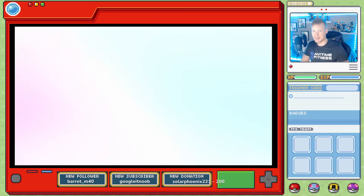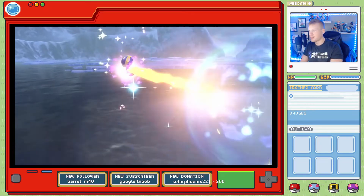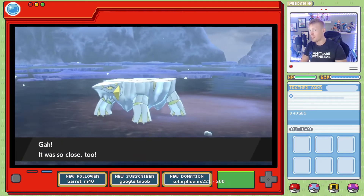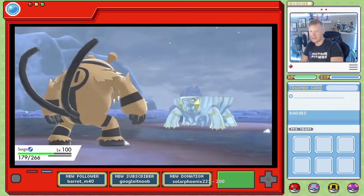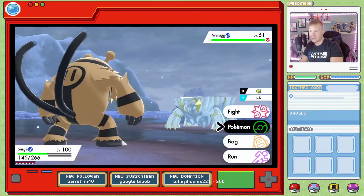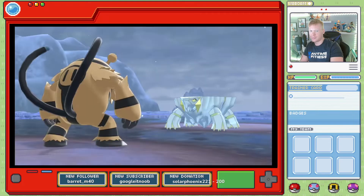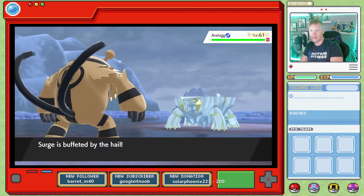Alright, let's try a Quick Ball. See if we get it — if not, we're going to have to cross our fingers and hope for the best. He did break out. He knows Blizzard and Takedown. I'm going to let's Thunder Wave him. Got a para right off the bat!